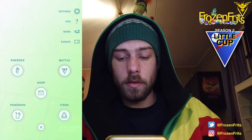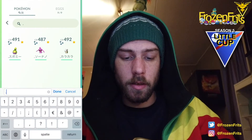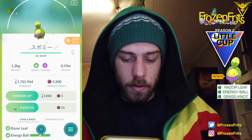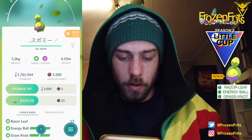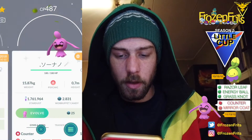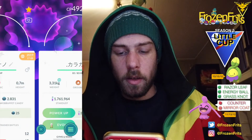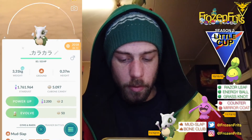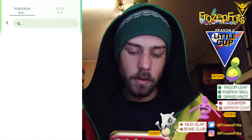Hey girls and guys, we're gonna do some more little cut battles. I'm gonna bring Roselia with energy ball and grass knot, Wynaut with counter and mirror coat, and Cubone with mud slap and bone club. Let's take a look at how that goes.